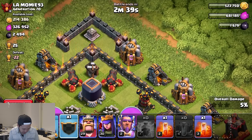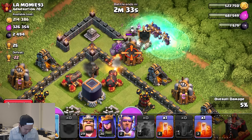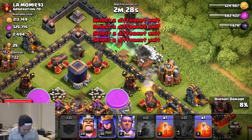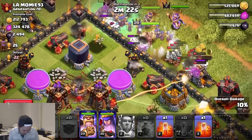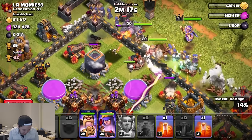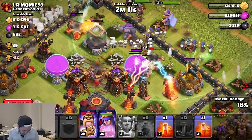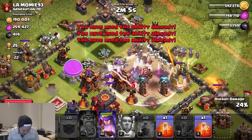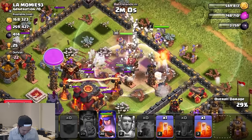We're pumping out the wizards — hopefully there's not a giant bomb there. Tossing wall breakers out, putting the King and Archer Queen out, same with the Grand Warden. Look at those wizards swarming deep! I didn't lose any witches there — I think all my witches are alive. Using the ability for the King — he just went down. Holy moly, the giant bombs are just nasty for sure. Okay, we're doing good here as long as we can take out the inferno.